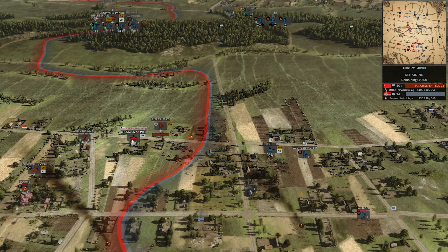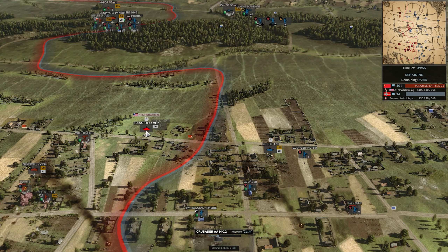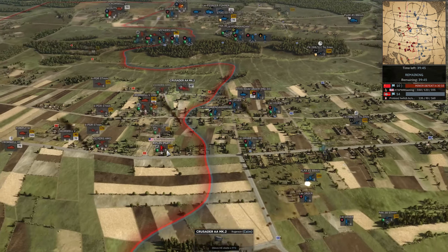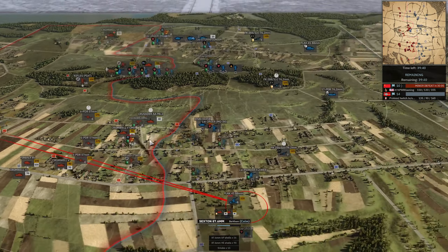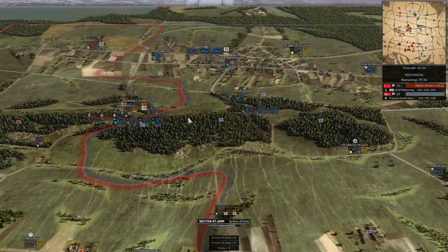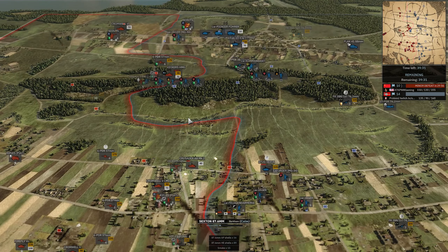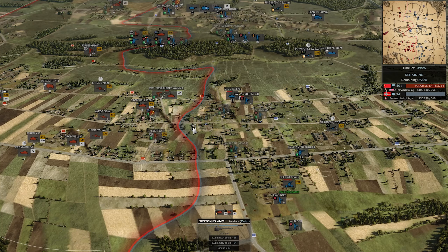Problem is I don't know where they are exactly, so dropping two 100kg bombs doesn't do a lot. Crusader AA showing why it's such a good support weapon. Got a little punchy — not sure what I was thinking. Lucky for me he missed, which gives the opportunity to run away. The great thing about Crusader AAs is they can take two hits — they have tank health. Double Sextons going after those 88s — got to take out some of this 2K.